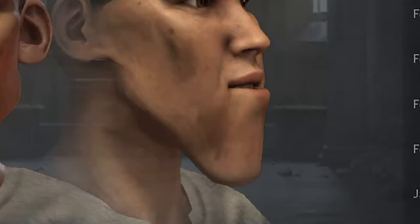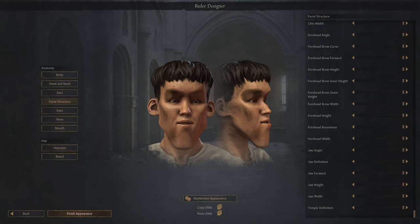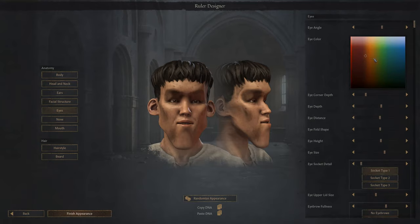Oh no. What have I done to this poor man? This is like if someone very poorly drew the Squidward Chad meme. Before I destroy this man's face any further, I should really give him a nice eye color. I think a nice darkish yellow — yeah, that's a very nice color. Okay, let's just start pulling every single eye slider to the right.